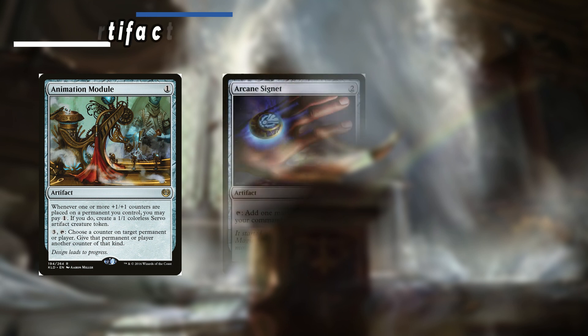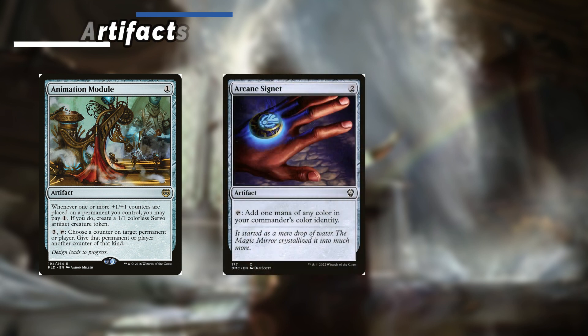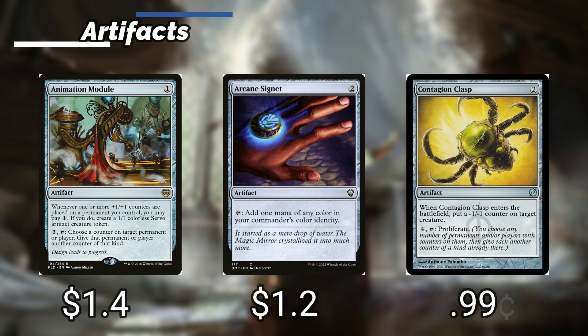First up are our artifacts. Animation Module: whenever one or more plus 1 plus 1 counters are placed on a permanent we control we can pay 1 and if we do we create a 1/1 colorless Servo artifact creature token. Arcane Signet taps to give us one color of our commander's color identity. Contagion Clasp: whenever it enters we put a minus 1 minus 1 counter on target creature and we can pay 4 and tap it to proliferate. Contagion Engine puts a minus 1 minus 1 counter on each creature target player controls and we can also pay 4 and tap it to proliferate twice.